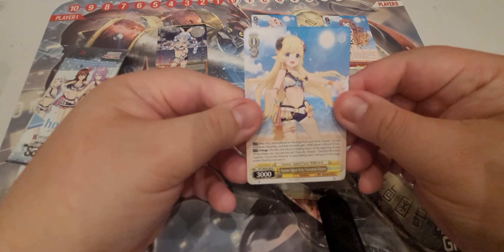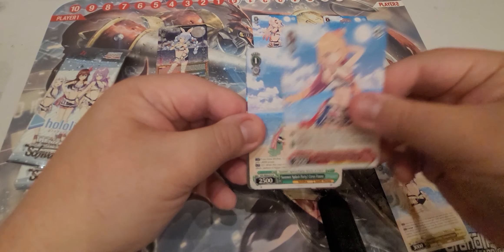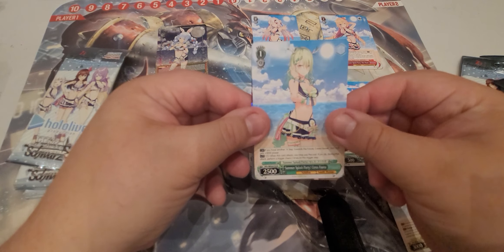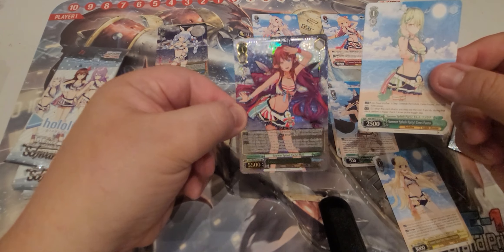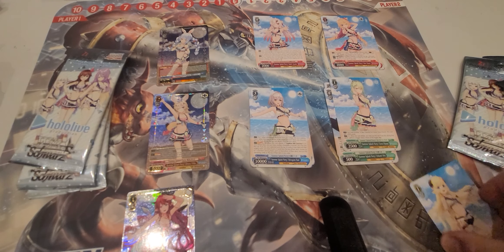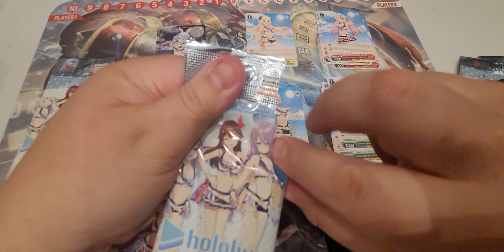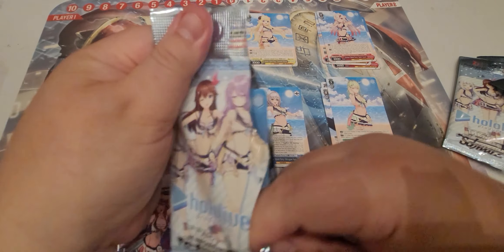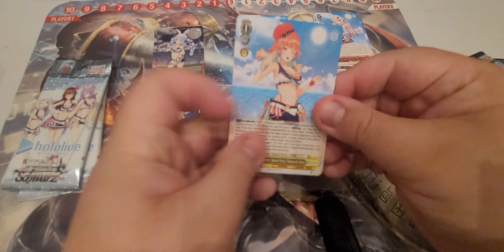Pack three: Watame, then we have Sana who is part of English, and her Holo is Irys who is part of Promise in English. Weiss is four colors — red, blue, yellow, green — kind of keeps it nice and organized. It's cool to have these small packs with a guaranteed major hit in each.